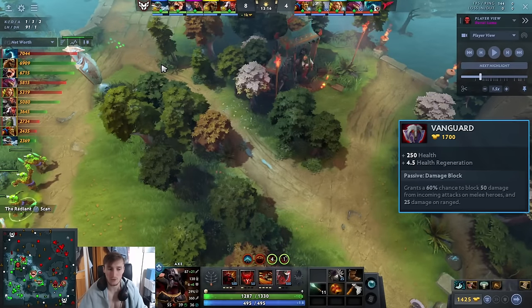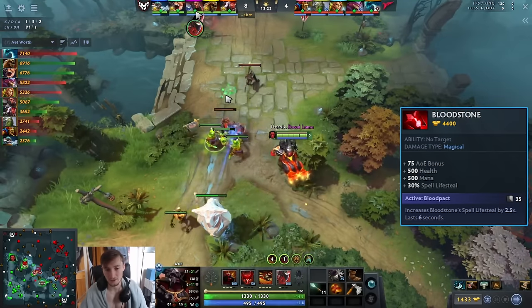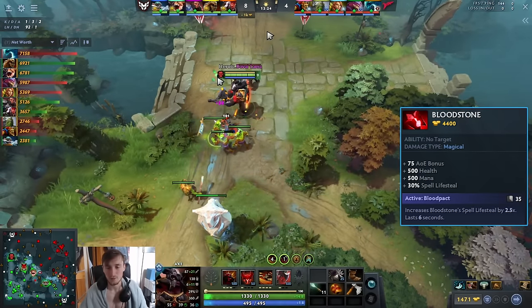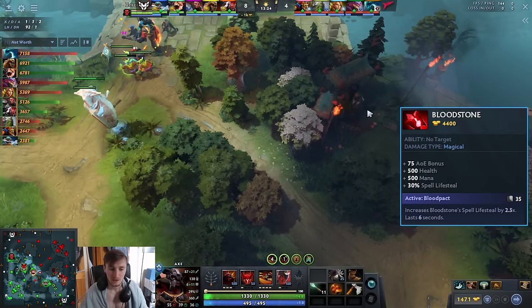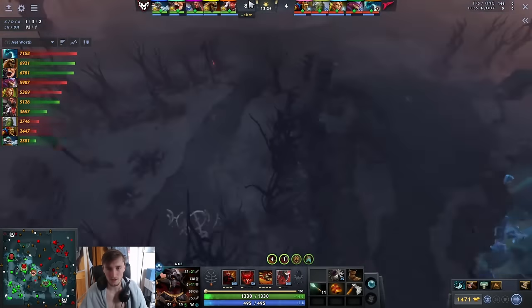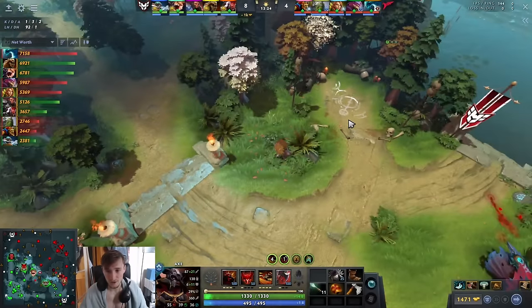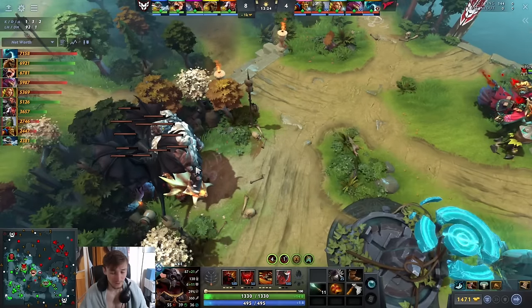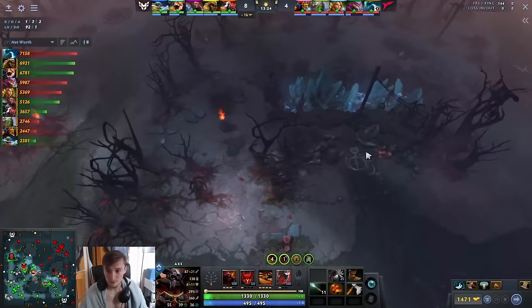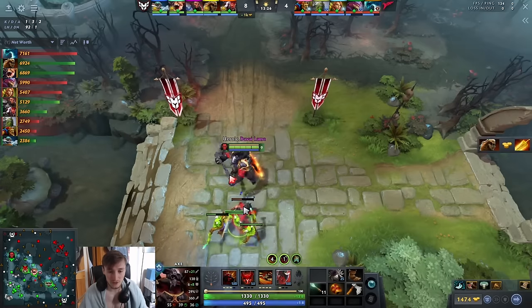You can go Vanguard if you want to go full farming mode. I like Vanguard on Axe because you can disassemble it later, using the Vitality Booster for Bloodstone or Octarine Core — both of which are very powerful late game scaling items for Axe. When farming in the mid game, there are two things to keep in mind: if the lane is easy, drag waves from camp to camp. If the lane is hard, like it is in this game, you farm the large camp, maybe the Ancients if you have Vanguard, and let the creep wave push into you — don't contest them.